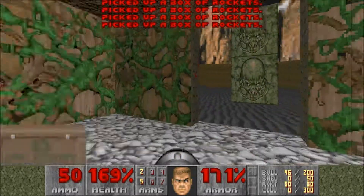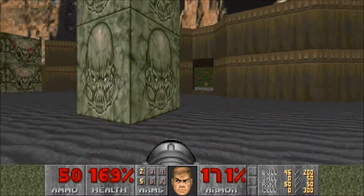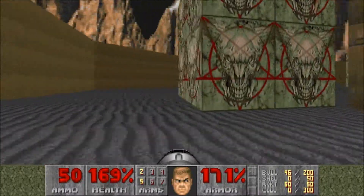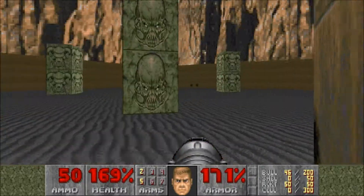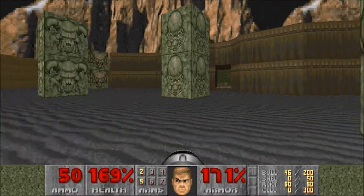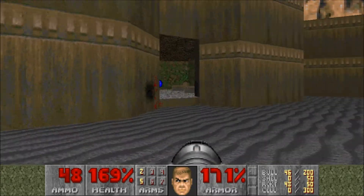Let's get the ammo. We're missing a lost soul, so we do have to find him to get 100% kills. We'll have to make a very quick little run around the tower here, and then we should be fine. Yes, there we go.